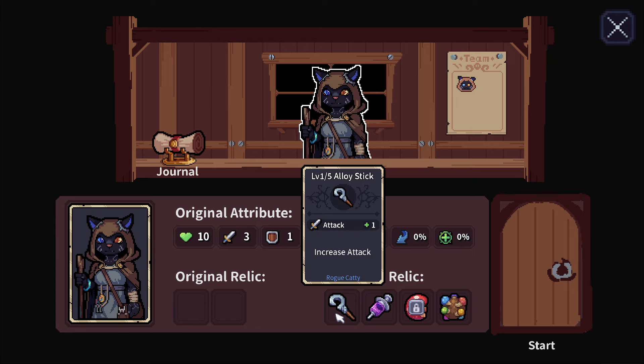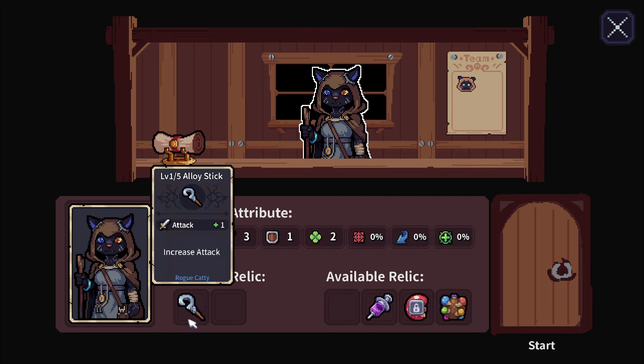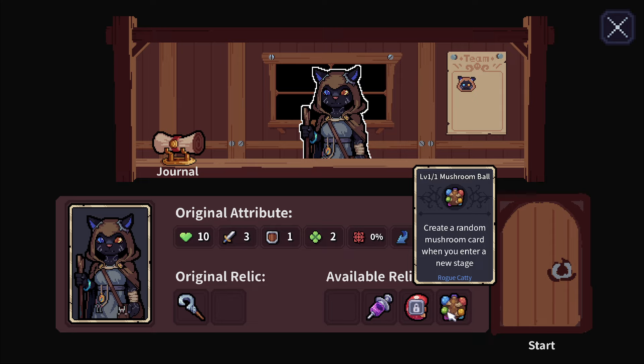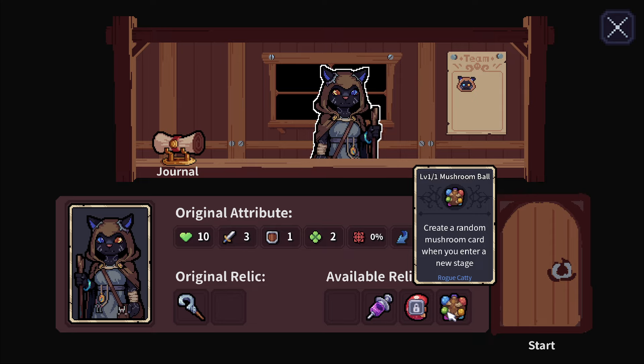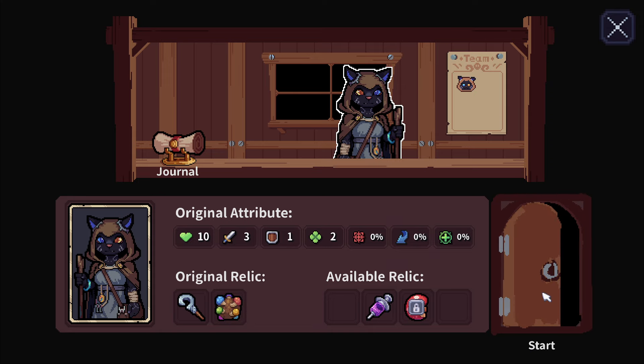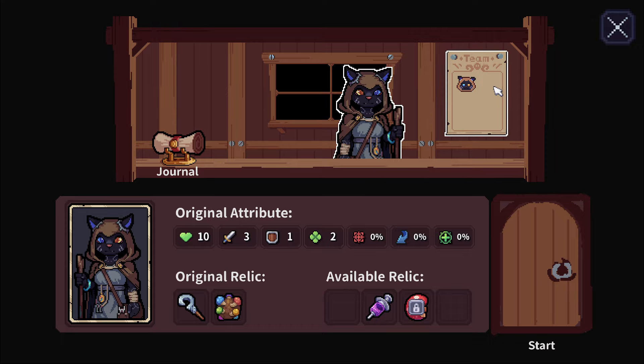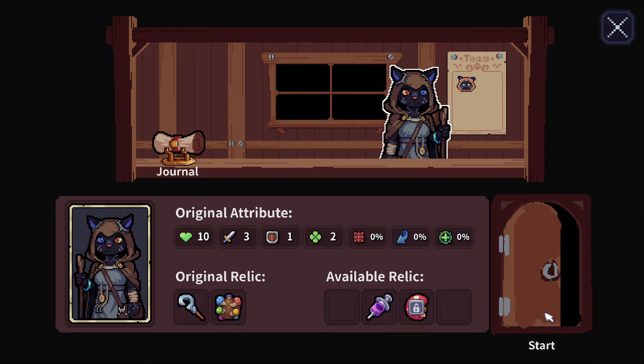I'm going to take the Alloy Stick, and I'll take the Mushroom Ball. It's pretty fun — it creates a random mushroom card when I enter a new stage. Normally you start with one relic. I'm sure in the main game there'll be other characters. Right now I'm the Odd-Eyed Kitty.